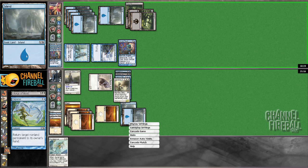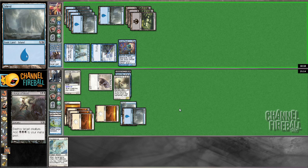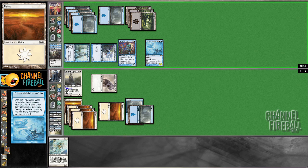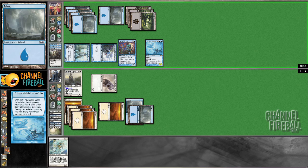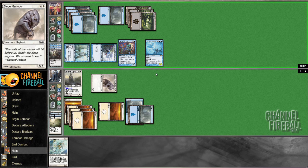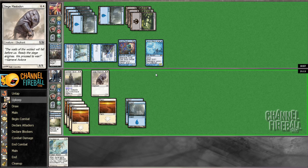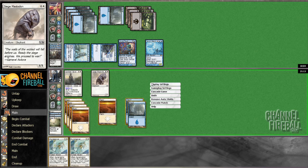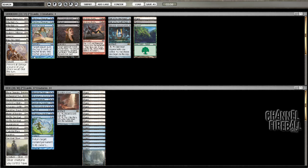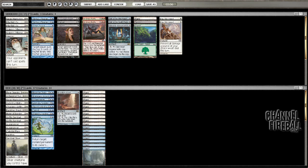Oh, he had a counterspell. Well, he can still hit Pacifism, he could draw Claustrophobia. Nope — he had Illusory Armor, and we can't draw our Planar Cleansing, so we're definitely dead. That sucked. He both saw our out to top-deck and now gets to play around it for future games, and we weren't able to draw it. That sucked.